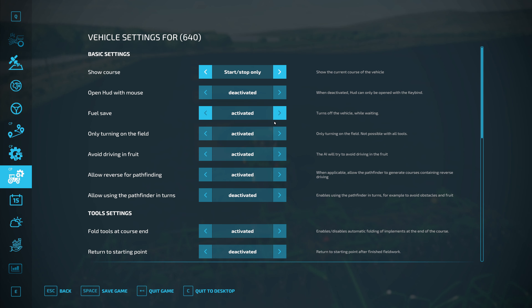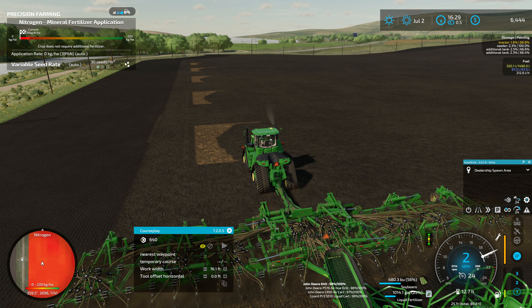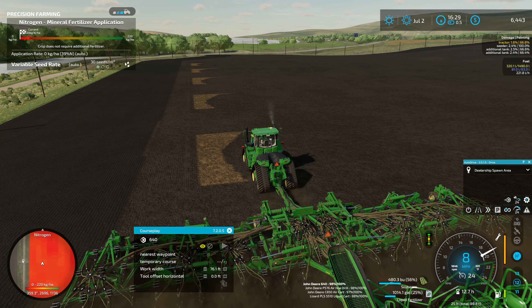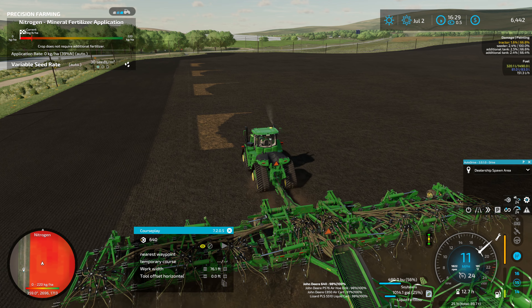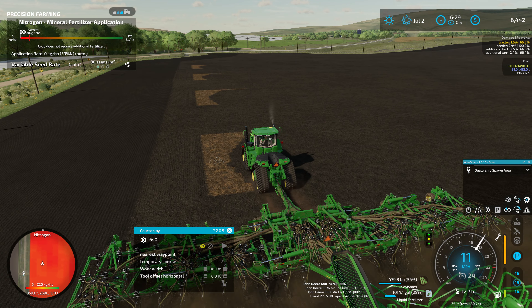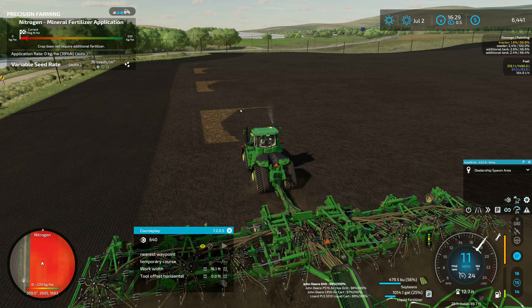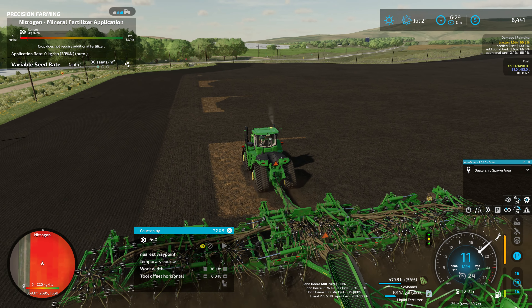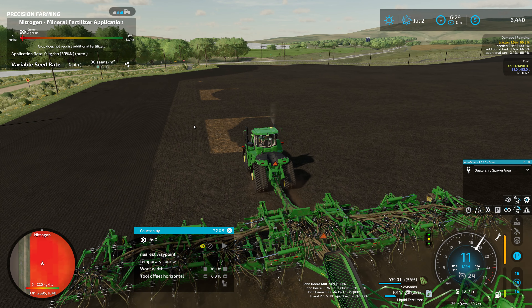So we want to raise tools - this is the way I prefer to see it. We want to raise the tools late and lower them early. That means when you start out it's going to lower the implement before you get to the point where it needs to lower, and then when it gets to the end of the row it's going to raise it late. That will probably give you a little bit more overlap, so when you're using a tool like this it should hopefully overlap and not miss anything.